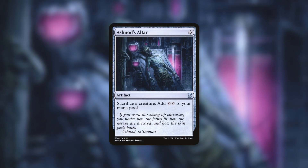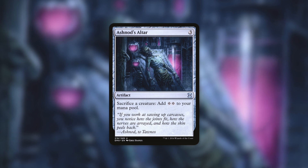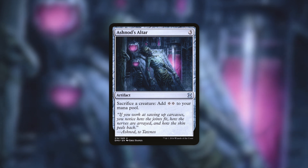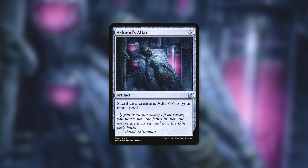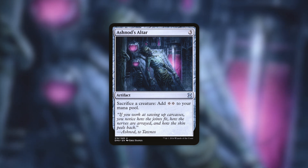Now another big investment — one not quite as big as Phyrexian Altar — is Ashnod's Altar, which comes in around $12 or so. It is an artifact that costs three and is a free sacrifice outlet. It's basically the same thing as Phyrexian Altar, except instead of adding one mana of any color, it adds two colorless mana. In some situations this will be better than Phyrexian Altar, though obviously there will be times where getting mana of any color is more beneficial.